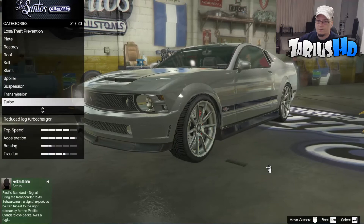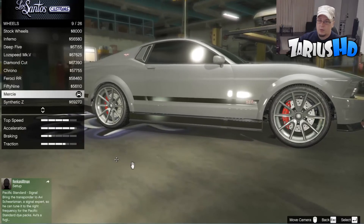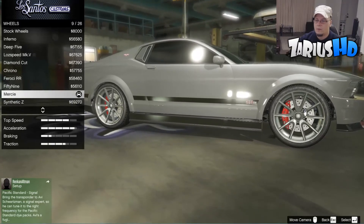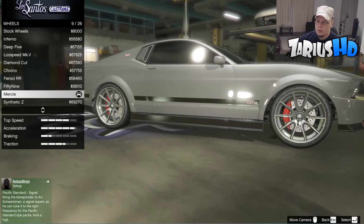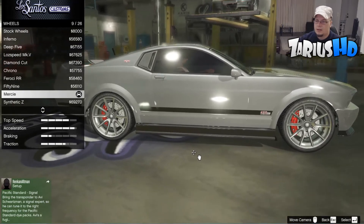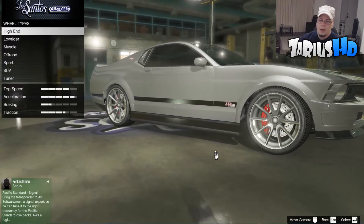For the wheels, I've gone into the sport category and chosen Mercy. There is a particular five-spoke rim you're meant to have from the movie, but you're not going to be able to get the exact movie ones in GTA 5. So anything that looks similar to this or even stock standard will work.